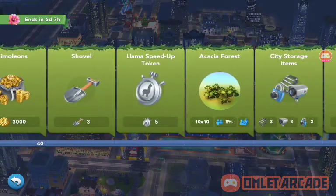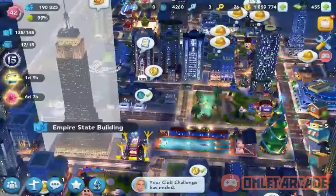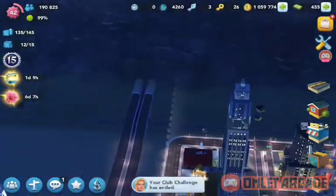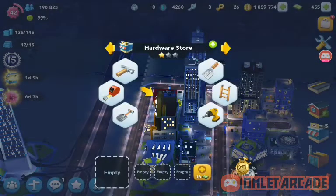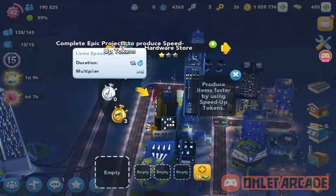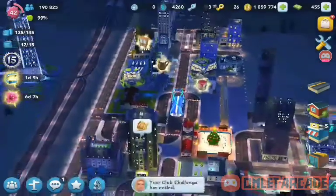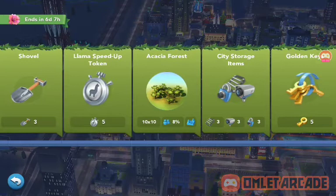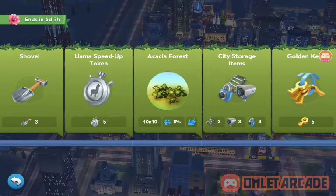Now the 5 llama speedup tokens — these are not cheetah tokens, so they're not the best, but they're not the tortoise tokens either. Let me show you guys real quick by going to a shop. Yeah, see, they're not the tortoise — I was right. The tortoise tokens are the worst, llama tokens are the second best, and cheetah tokens are the best. It's not the tortoise so it's pretty good, it's not the best because it's not the cheetah, but 5 is pretty good — it's gonna make production four times better and that will really help, so I like this one.